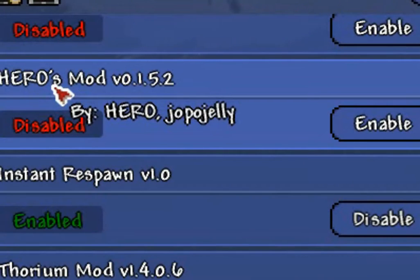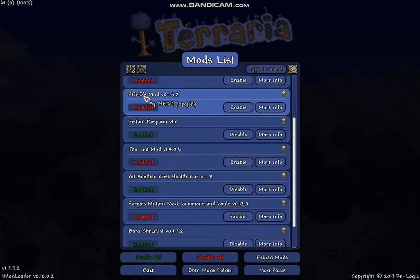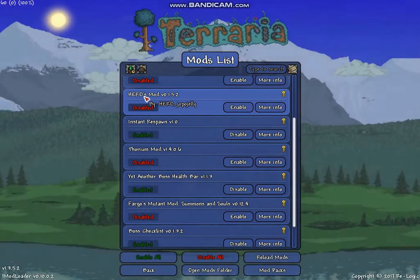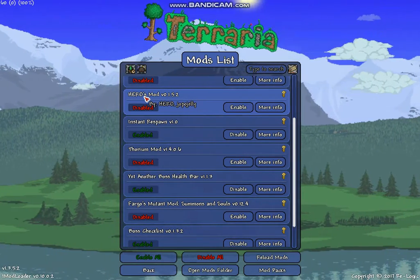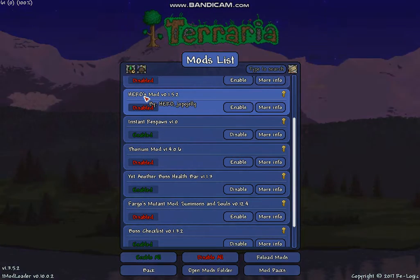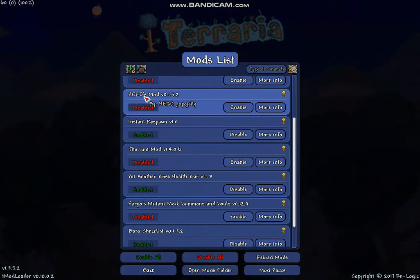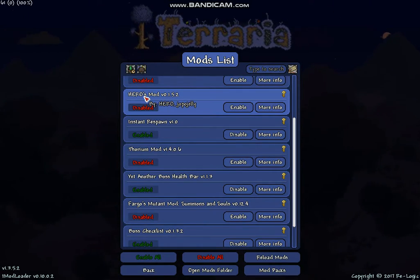The Heroes Mod will allow me access to every single item, every single weapon, every single piece of armor, every single accessory - everything that is in the game, including modded stuff. And because we do not have any expansion mods like Thorium, the Calamity Mod, or Tremor enabled, we're just going to be seeing vanilla stuff.